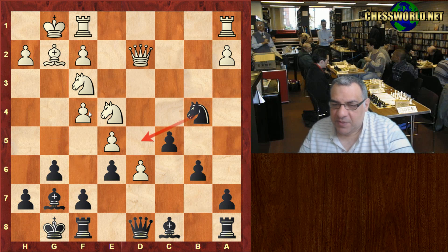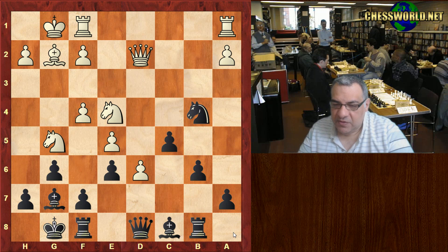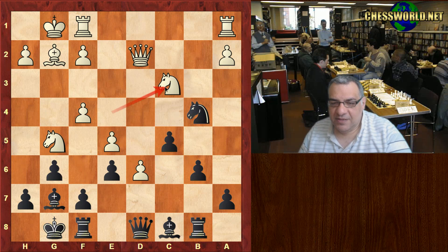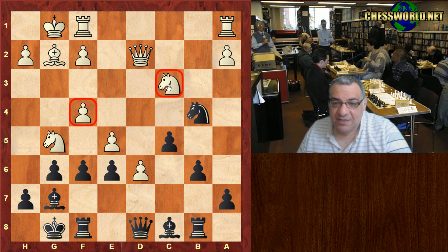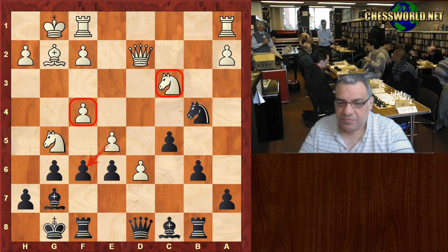Knight f4 gains a tempo. b6 holds c5 and the knight is ready to get back to d5. Knight fg5 threatens Knight takes c5 so the rook moves. Knight c3 — now in this position, black to play has a slight opportunity given white's last move. Five seconds: f6 seems really good, hitting these pieces. If white takes, it looks miserable with all those weaknesses — f4 looks terrible.